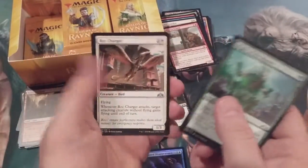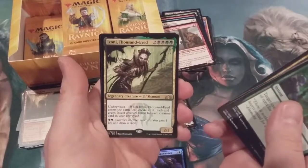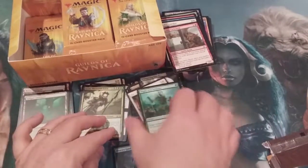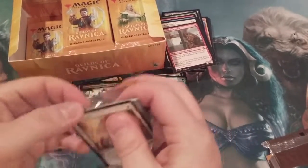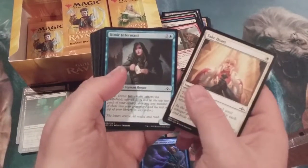Might of the Masses, Rubblebelt Recluse, and another Golgari Findbroker with Izoni, Thousand-Eyed. We're about a third of the way through. We've yet to hit a mythic and we have not gotten a shock land.